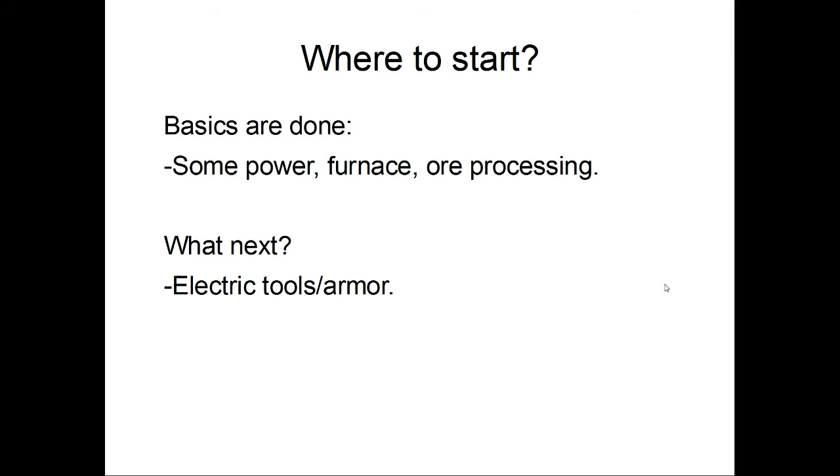Where I'm going to be starting with this analysis is after the basics are done. By basics I mean some sort of power — two or three basic generators of whatever type you prefer, a couple of solar panels, maybe a geothermal generator, just a little bit of power to run a furnace or basic processing. At this point you might have an electric tool or two — I know GregTech tends to make electric tools more of a mid-game item, but I'm going with basic electric tools and maybe entry-level electric armor.